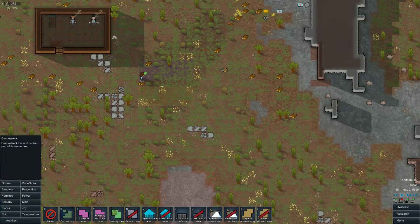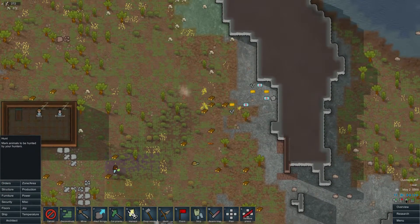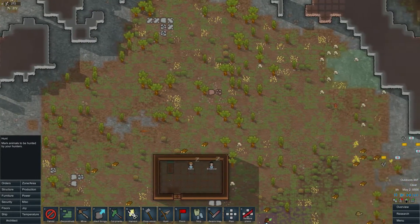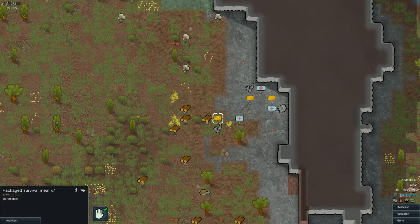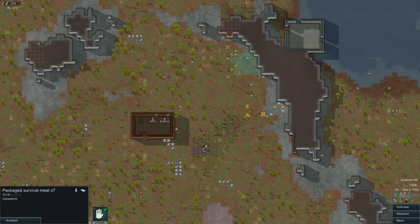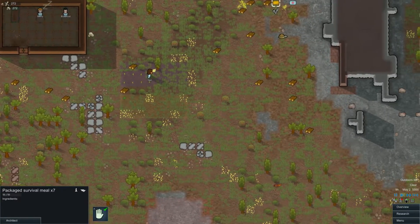Let's go ahead and get orders to hunt — let's go ahead and hunt some squirrels, just for a little bit of meat. Because you start off with a good amount of survival meals, but obviously those aren't going to last you forever. They might last you for ten days or something. So you need to get some good food production started.